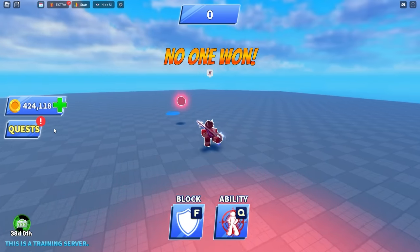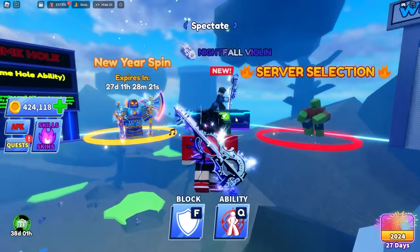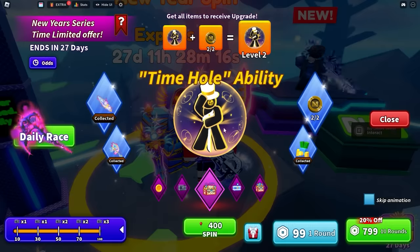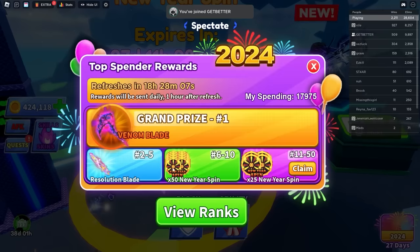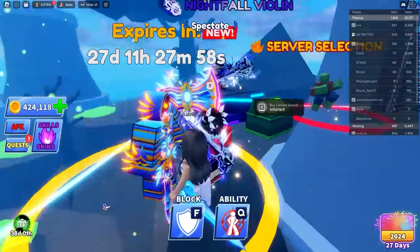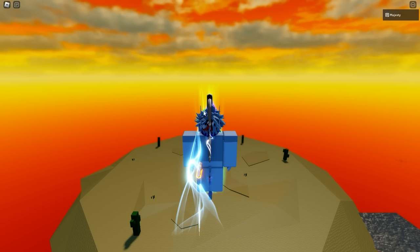The only way to leave is by losing to the bot and going back to the lobby. Okay, we tested out all the new update abilities. Let's check the store to make sure we didn't miss anything — new swords, two tokens, all abilities. There's also a new Venom Blade, but to get the highest tier you'd need to spend almost 100k Robux — that's insane.